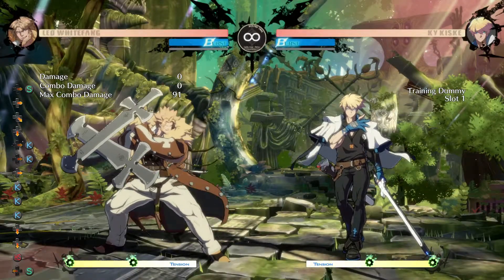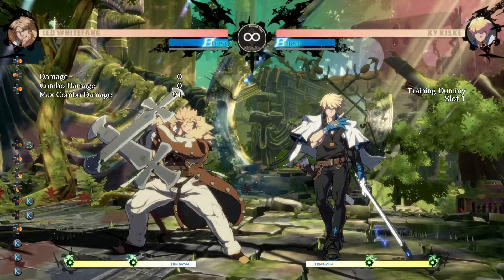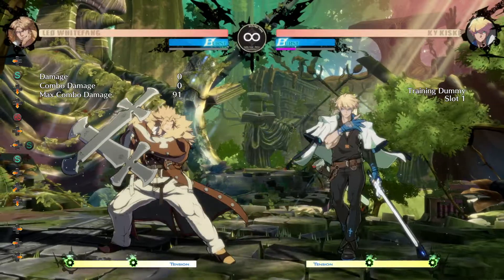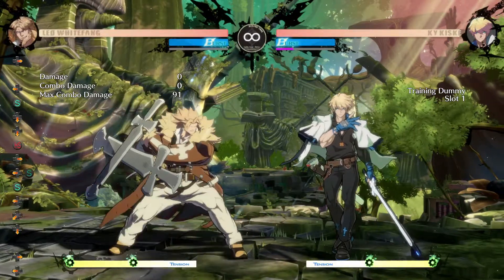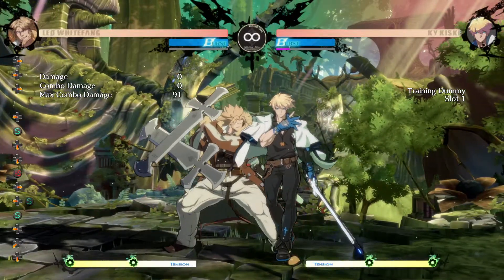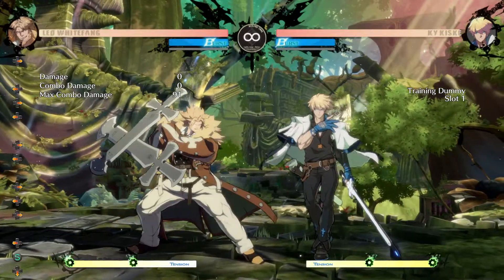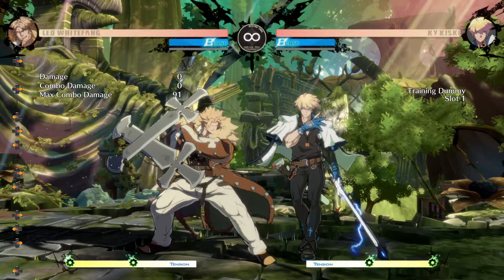What's happening here is that when we cancel our overhead on block, we actually end up being plus. In this situation it actually beats out one of Kai's fastest moves, which is his 5p. We actually counter hit him and get a combo off of it.